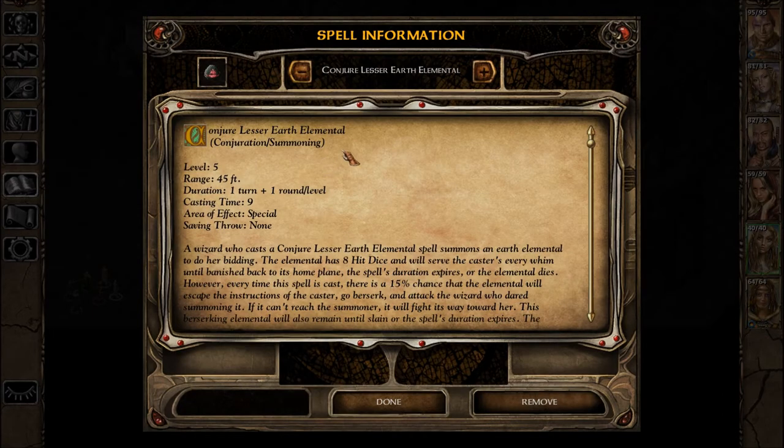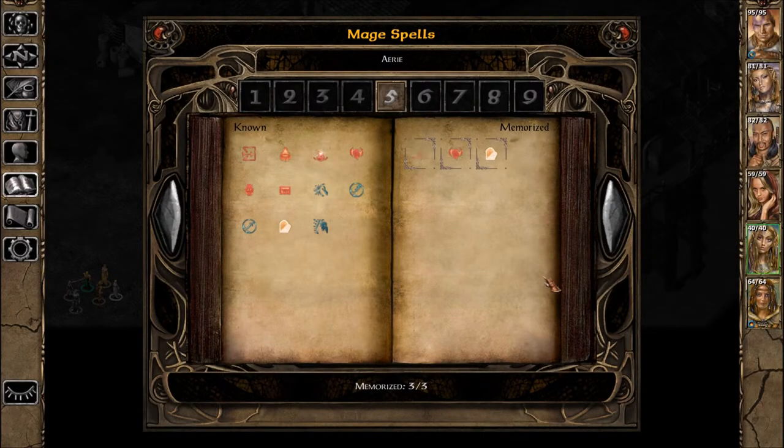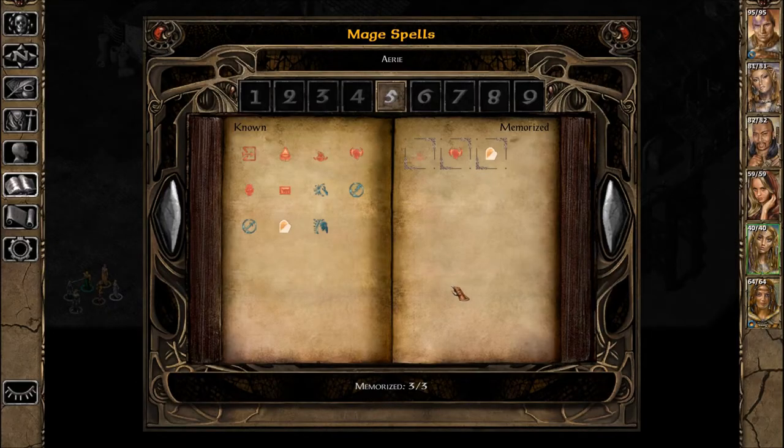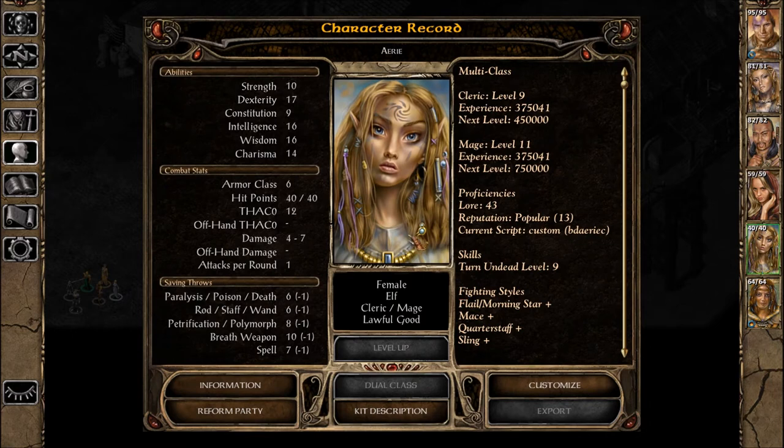Conjure Lesser Earth Elemental — that's pretty helpful. A turn plus a round per level, so in effect about 2 turns and a round at our mage level. It'll last for that long — that's pretty long for when you're in combat.